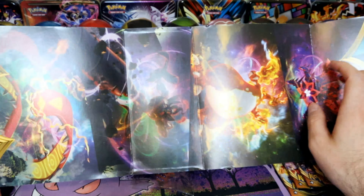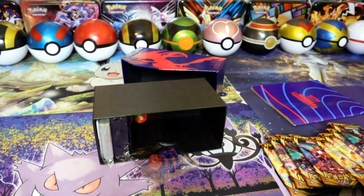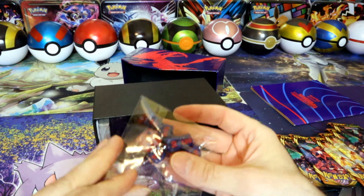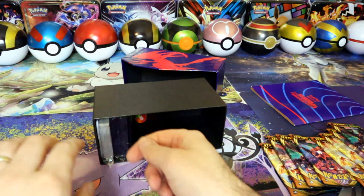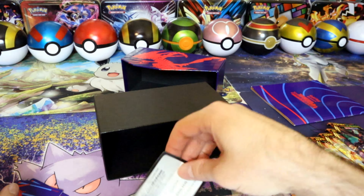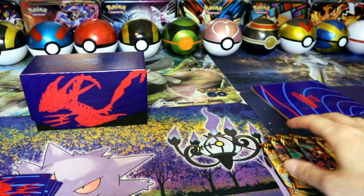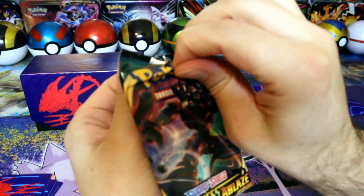So this is what we got here. We got the V-Max - got another - they might all be V-Max actually. See if we get that ever elusive Charizard. Got the sleeves, got some basic energy, got the dividers - they always include those. All right let's go through the packs here.